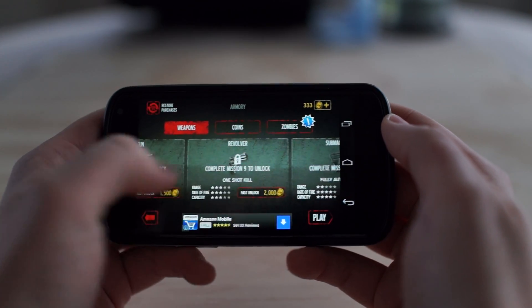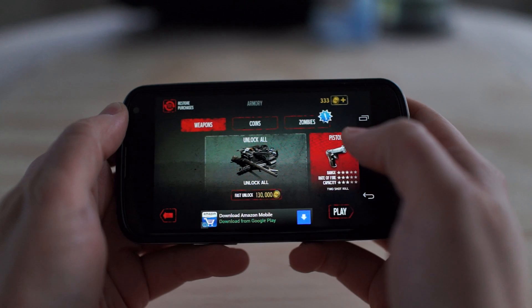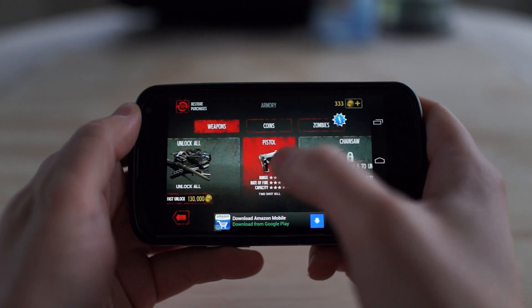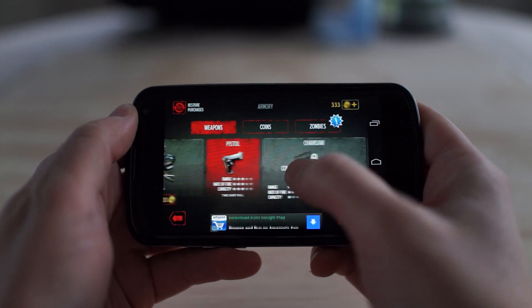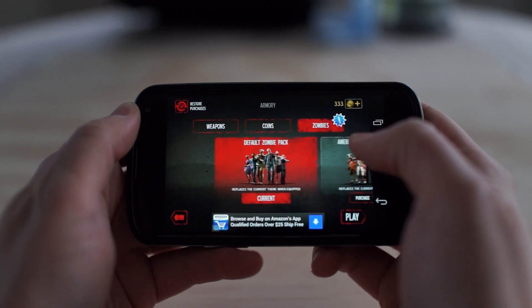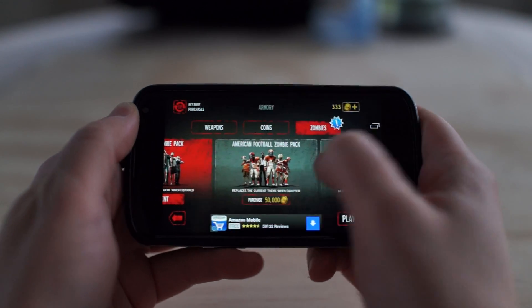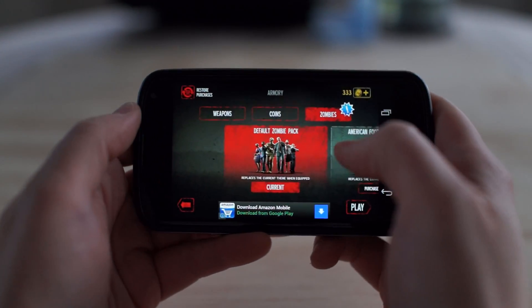I'm going to buy this handgun — this pistol. Oh, I think I already got it — yeah, that's the only weapon I got from the crate. Whoa — American football zombie pack! That's kind of cool, you can get little zombie packs. World War 2 zombies — for some reason those are 100 times more scary than your average zombie.